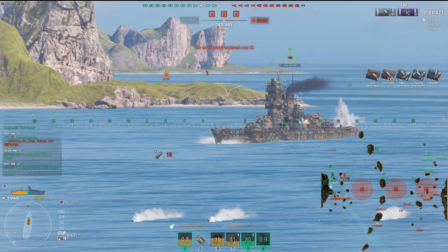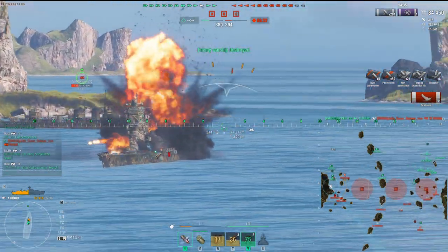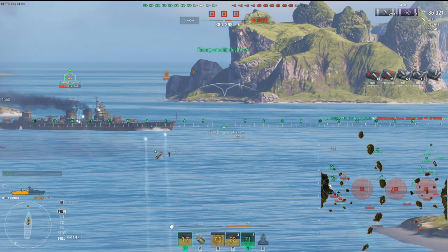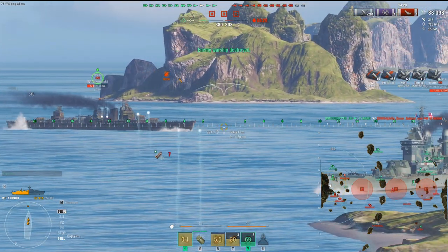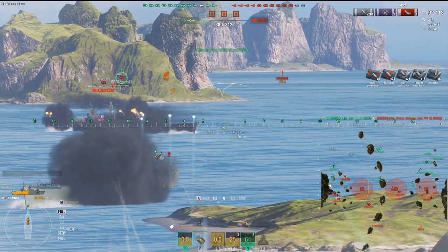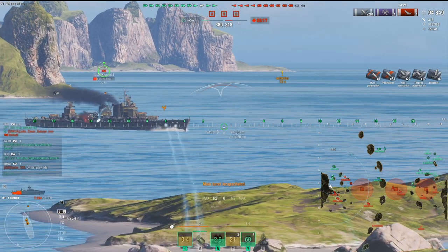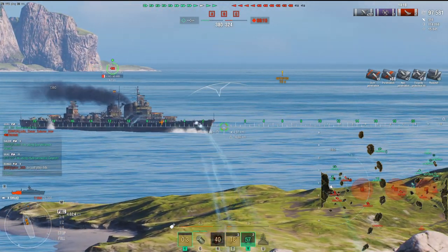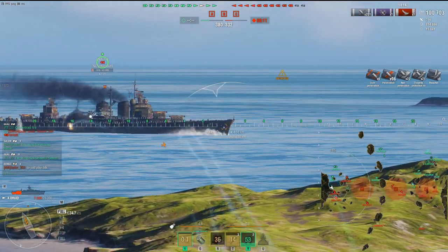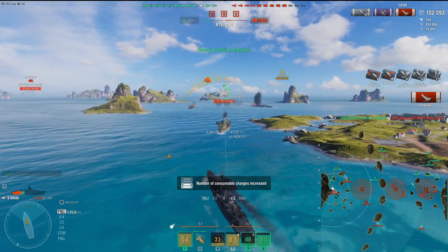We've knocked him down as much as we can and now we're just focusing on the main superstructure right here — and we get the kill. Boom! He goes down, splash one. Now we're taking on the broadside cruiser, and this is where the Druid excels — broadside cruisers. Look at that damage. There's just really nothing he can do about it other than wait for his reload. He'll probably take out one of our guns, but we'll repair it right away — that's why we save the damage con to repair the gun. Splash two!